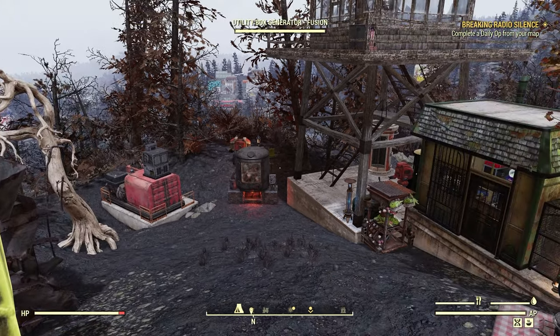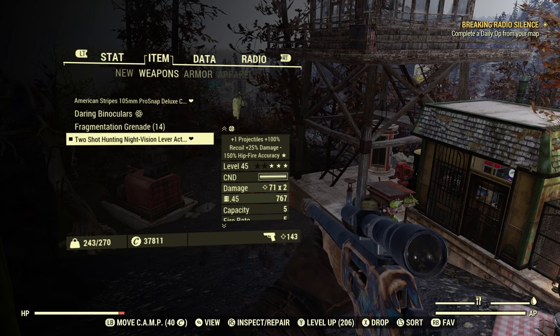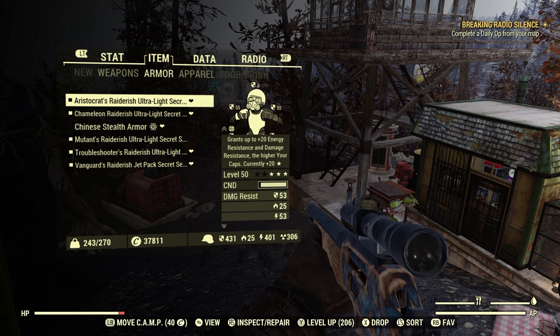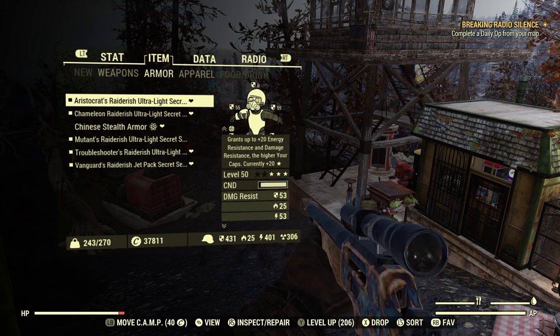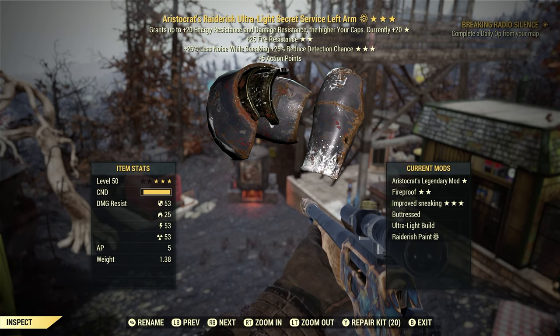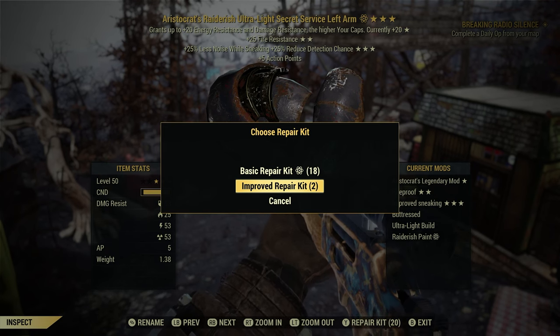If you're out in the field and your weapon or armor isn't at 100%, open your Pip-Boy, go to your armor section, and look at the condition bar. Select an item and press the Inspect/Repair button — on Xbox it's RS. That brings up a screen showing 'Repair Kit' at the bottom. Select that and you get a box with options: a Basic Repair Kit repairs up to 100%, and an Improved Repair Kit — if you're lucky enough to get those — repairs up to 150%.